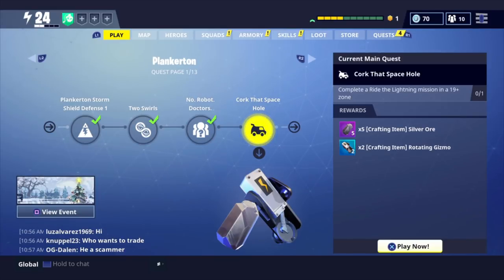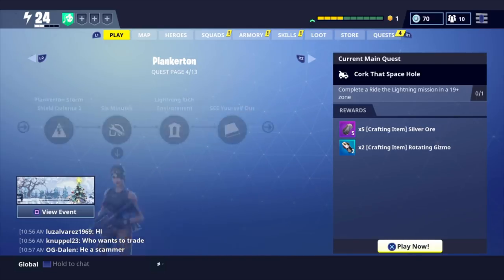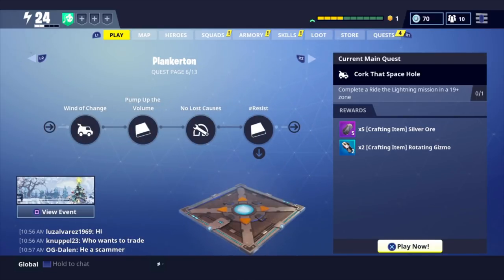Another way you can get V-Bucks is by upgrading your storm shield defense. When you first start the game, you have a storm shield defense where you have to build your base around it, and after you get to level 6 or power level 6, you can move on to the next area. I'm on Plankerton right now, and you can upgrade it from 6 to 10, so that's around 400 V-Bucks. At Stonewood, the missions are really not that hard — once you have a base set up, get a few friends online with you and you can get some V-Bucks.